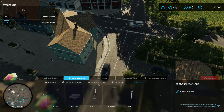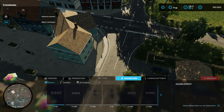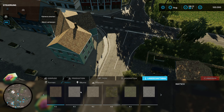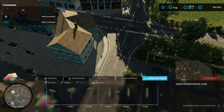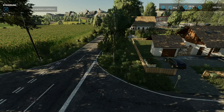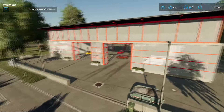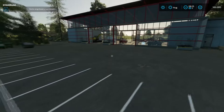Hier haben wir noch einen zusätzlichen Mod: eine Stein-Verkaufsstation. Bei den Tieren schaut es gut aus. Deko ist Standard. Bodentexturen: 1, 2, 3, 4, 5, 6 – da haben wir auch schon mal mehr gesehen. Dafür haben wir bei den Bäumen umso mehr, und bei den kleineren Pflanzen und Sträuchern auch ein wenig mehr als bei manch anderer Karte. Wir folgen jetzt mal der Straße zum Händler.